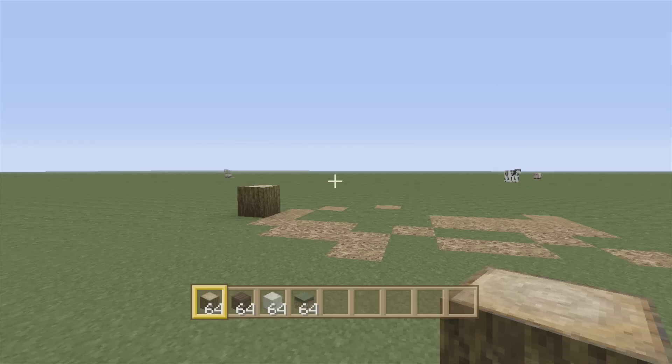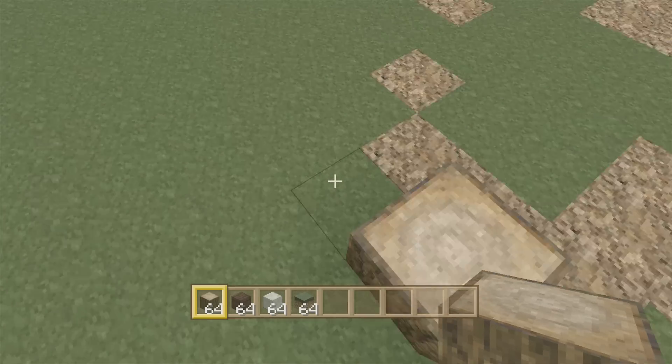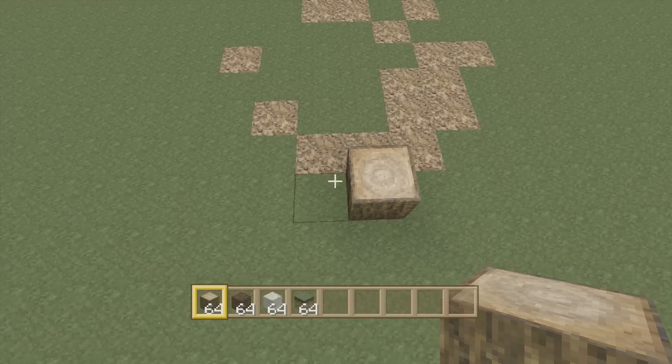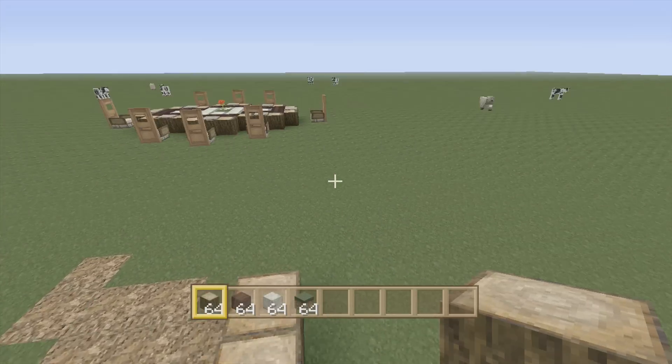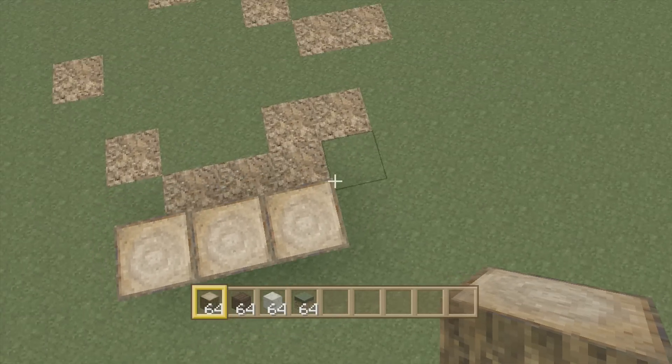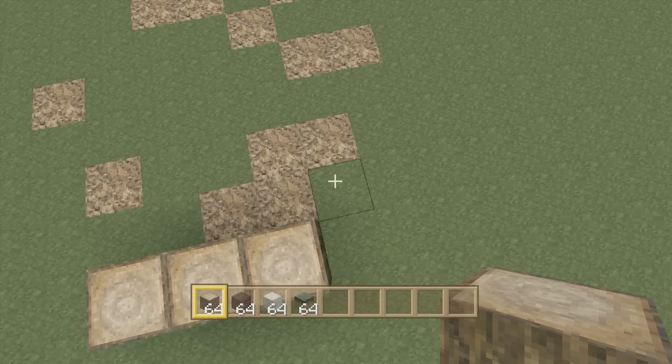Be sure to slap that like button with a fish, because it really would help me out. And it shows that you guys want more building tutorials. But start it off by going three wide on the side that you want to start out on. Personally, I start out on what I consider to be the end of the table and work my way around with the barrier of wood.